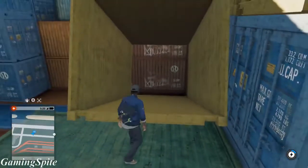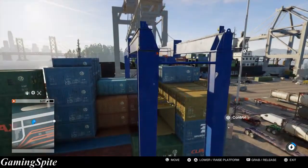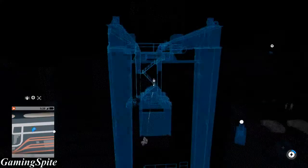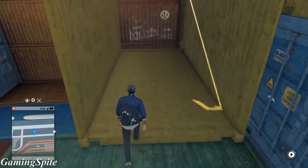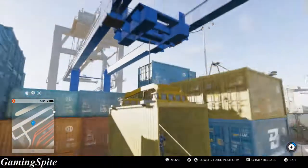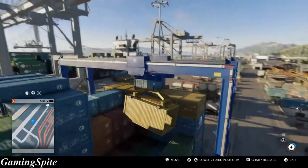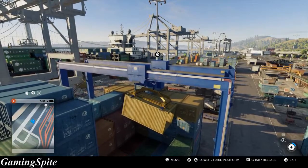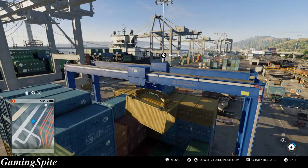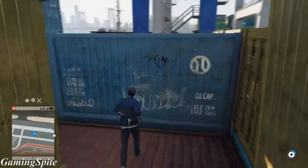For some reason the character can't simply jump in. This is actually quite a pain. Now that we're in, we're going to lift the crate up above the red ones, then move the container a little bit upwards. We're going to quickly exit before the physics of this container starts to kick in.